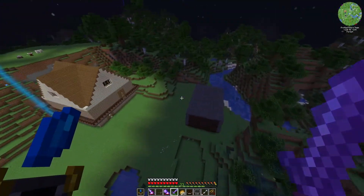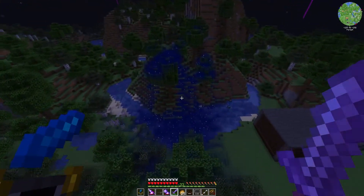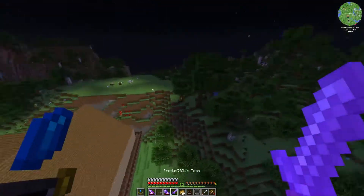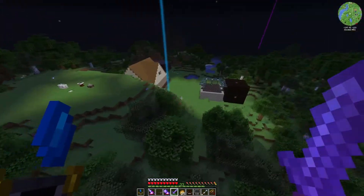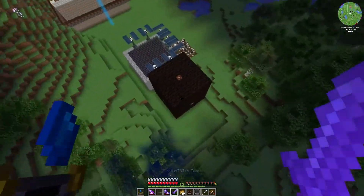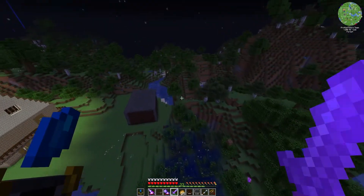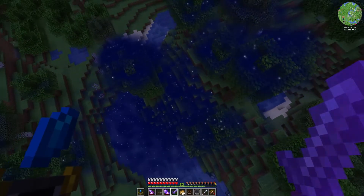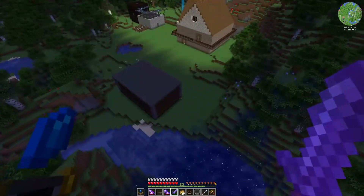Let's see if there's any over here - wow, there is! I guess I picked a good base location because there are a lot of good Astral Sorcery spots. Unfortunately the hilltop I set aside is not one of them, but this is the most sparkly area so we're going to use this hill right here as our Astral Sorcery spot.